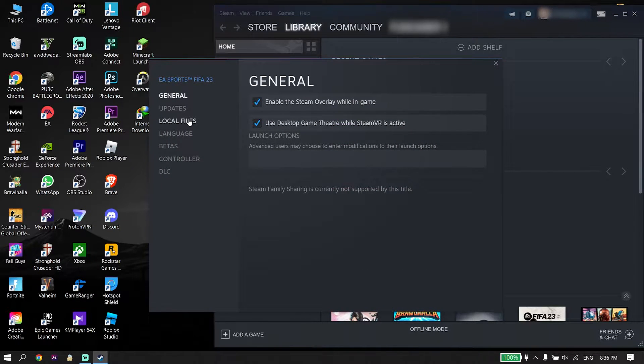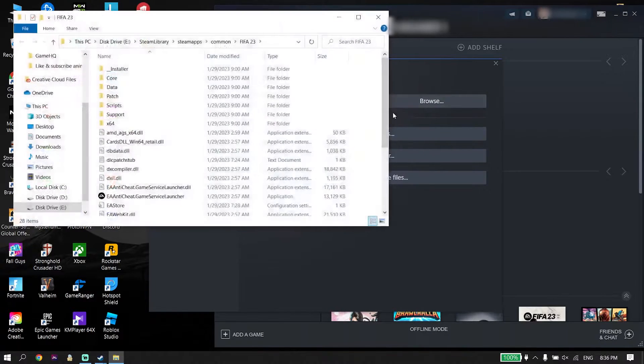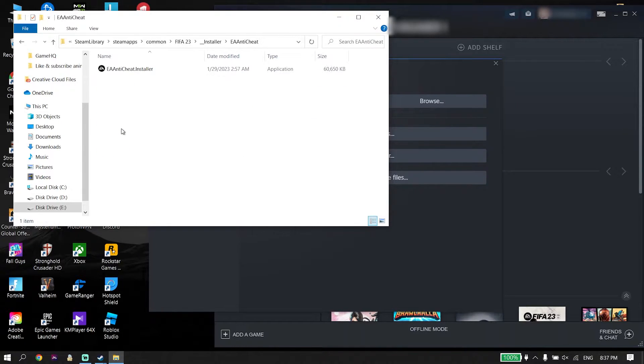Click on Local Files, then click on Browse. Now open up the 'installer' folder, then click on the 'anti-cheat' folder, and double-click on the EA Anti-Cheat installer.